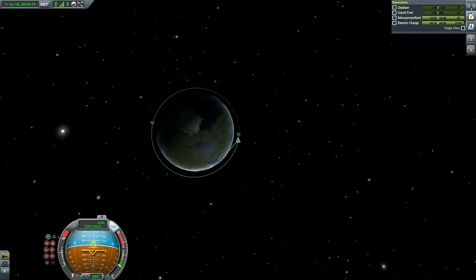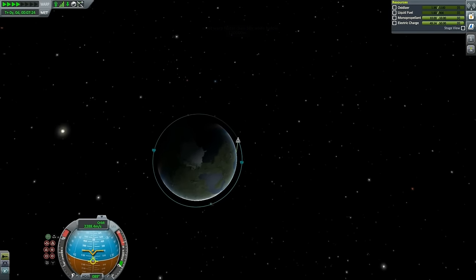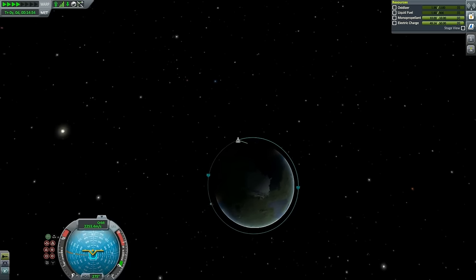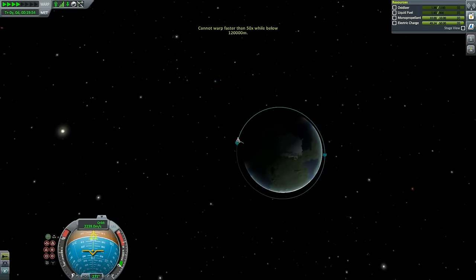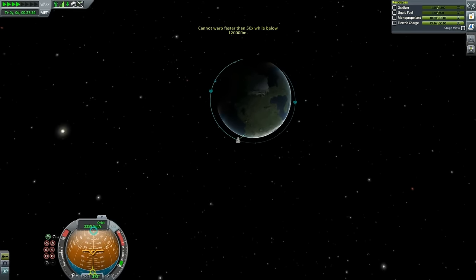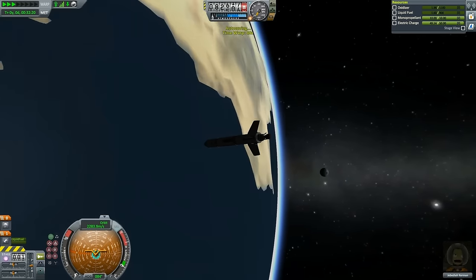There are two parameters to know. One is the apoapsis — the point of your trajectory furthest from Kerbin. The other, marked PE, is the periapsis — the lowest point of your trajectory. So: apoapsis is highest, periapsis is lowest. The green line you're seeing is a feature of KSP 1.2 COMNET, meaning we are maintaining connectivity to various ground stations — basically maintaining radio connections — but that's not something we need to worry about.